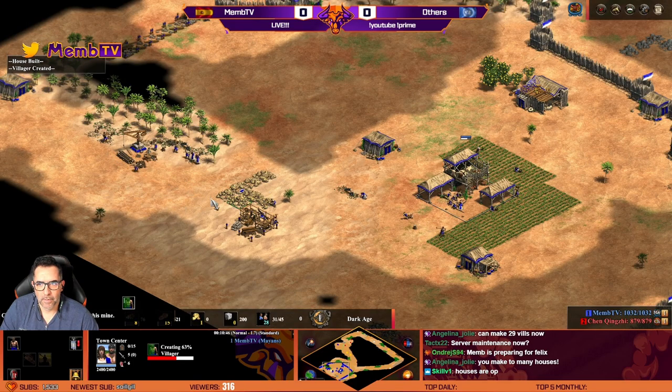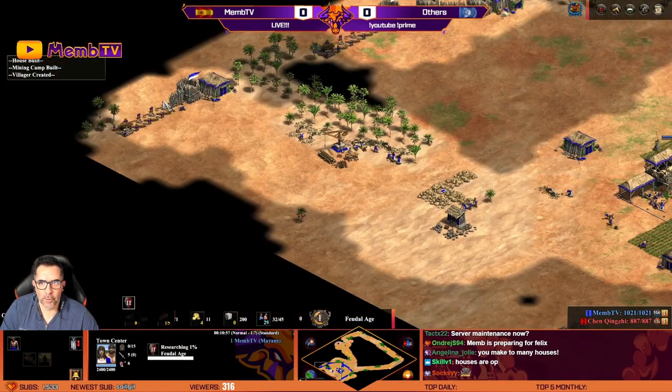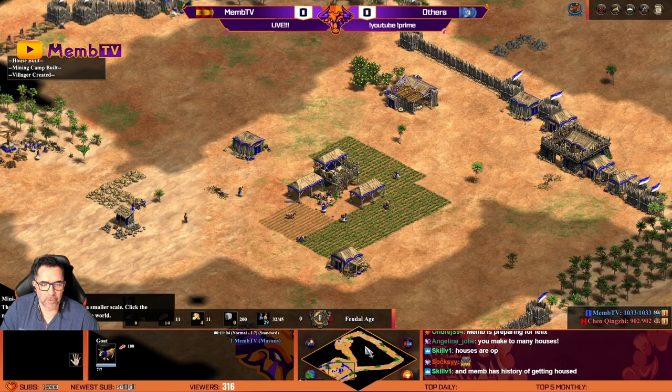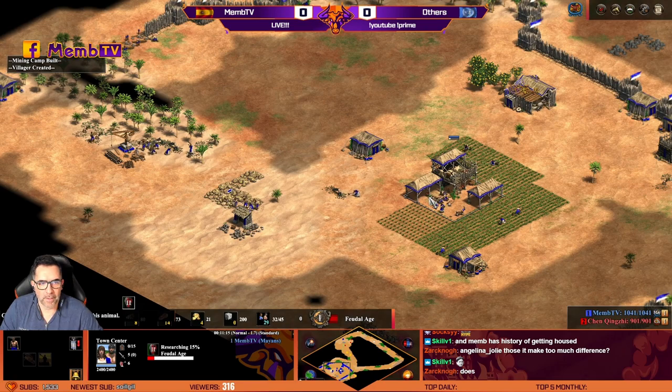After 29 villagers, I'm clicking up to Feudal. I'm fully walled. Don't lose your militias — obviously. Don't lose your militias. Try to be annoying, even if you don't kill villagers. Right, Angie? Try not to lose your militias.